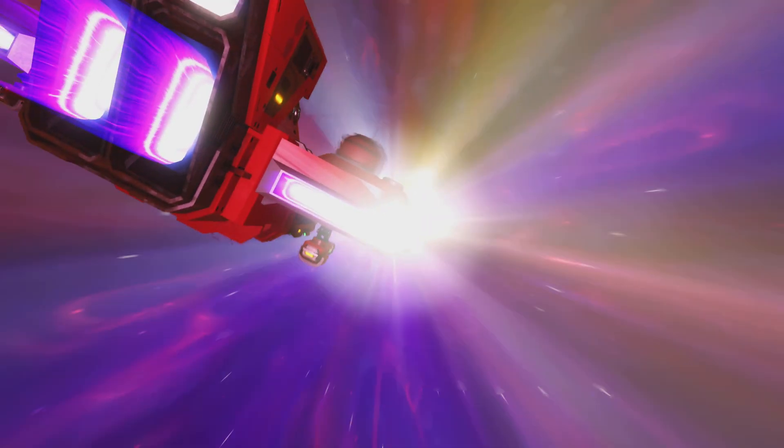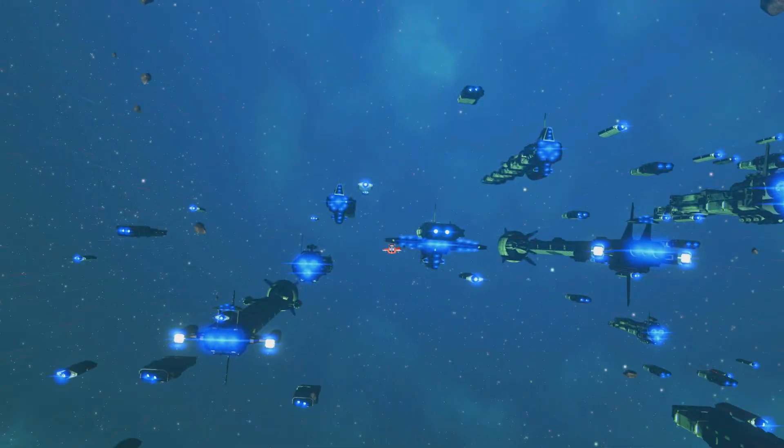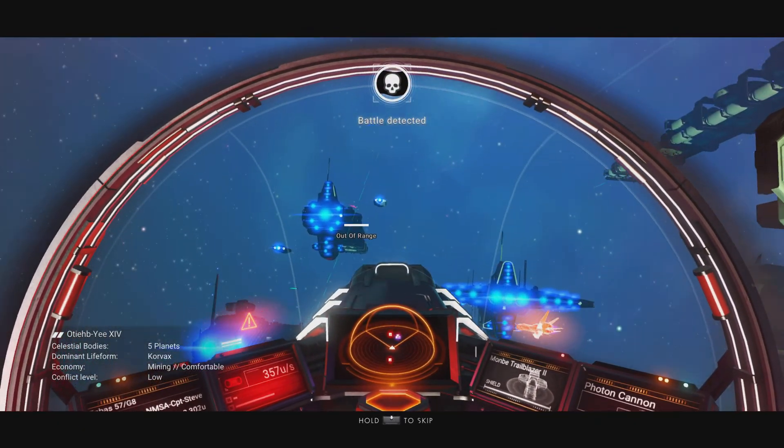This method works with any of those plants — if I wanted to find a lush planet I'd select Star Bulb, or for a frost planet I'd select Frost Crystal or Frost Wart. What the fudge is going on here — there's a battle going on!